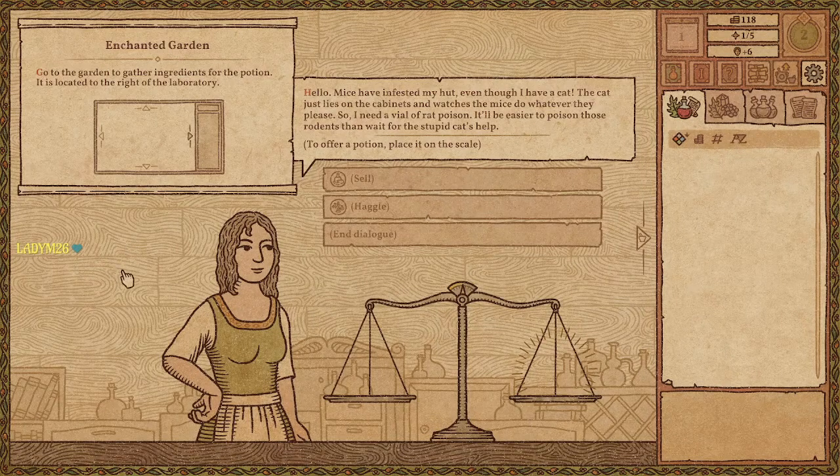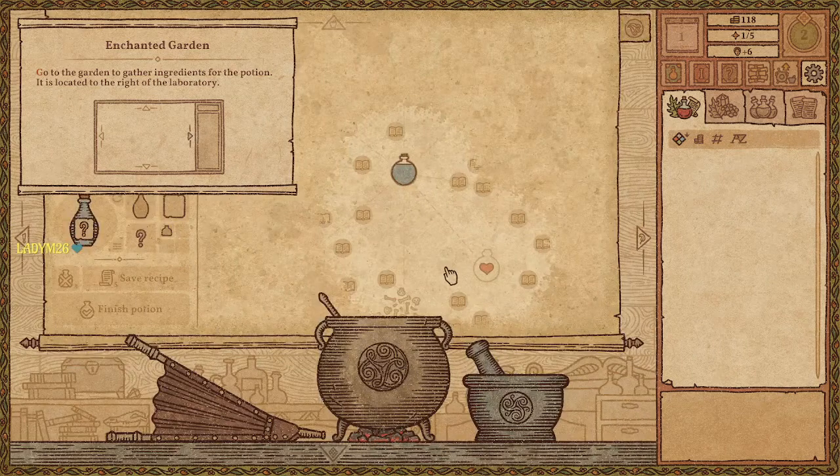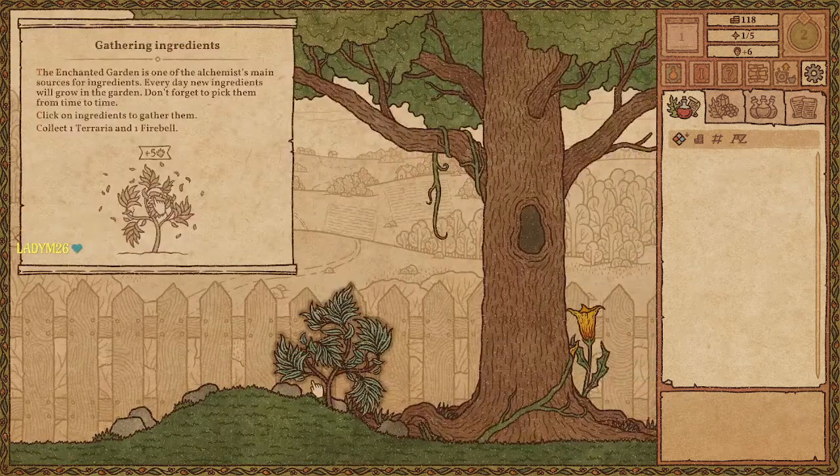What do you need? Enchanted garden — go to the garden to gather ingredients for the potion. It is located to the right of the laboratory. A customer has mice infesting their hut — even though they have a cat, the cat just lies on the cabinets and watches. They need a vial of rat poison. So we need to go to the garden. The enchanted garden is one of the alchemist's main sources for ingredients. Every day new ingredients will grow in the garden — don't forget to pick them. Click on the ingredients to gather them — a Terraria and a Fire Bell.